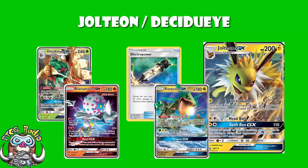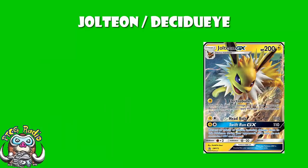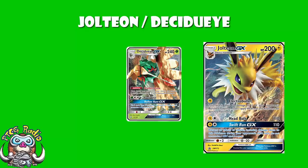And then we've got the GX attack Swift Run. You're doing 110 damage for a Lightning and a Colorless, but you get to prevent all effects of attacks, including damage, done to this Pokémon during your opponent's next turn. So sometimes you're going to be using Hollow Hunt, and sometimes you're going to be using that. But we do have a few other Pokémon here as well.